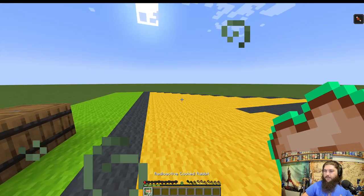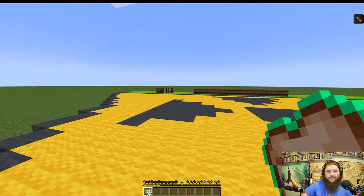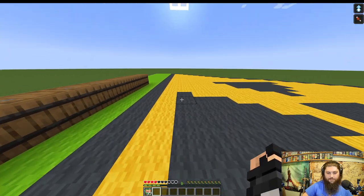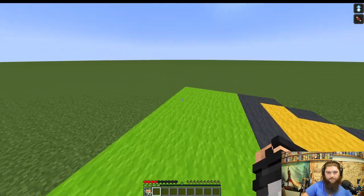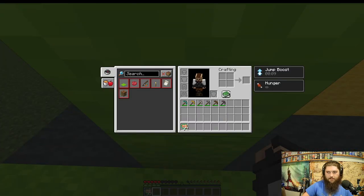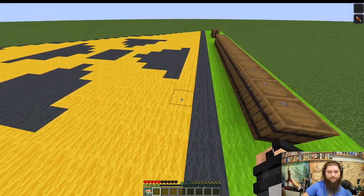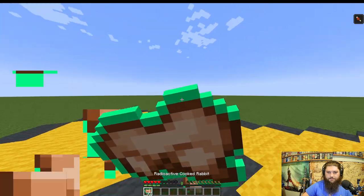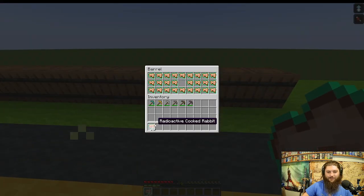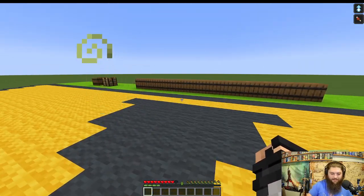Radioactive cooked rabbit gives Jump Boost, which makes sense — rabbits jump. Farming rabbits can be tricky, but if you're getting Jump Boost it might be worth it. Jump Boost 1 takes you about a block and a half high, so you can jump over fences. It's like you eat the animal and absorb its power — kind of strange, but that's modded Minecraft for you.